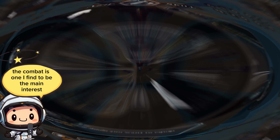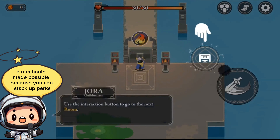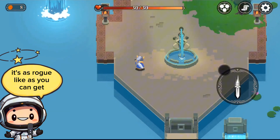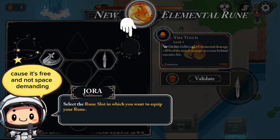The combat is one I find to be the main interest — it's fluid, visually complex yet easy in controls, a mechanic made possible because you can stack up perks and abilities found during each run. With good use of this, you can create some flashy-looking swordplay tailored to your imagination. Aside from that, it's as roguelike as you can get, and it's free and not space demanding.